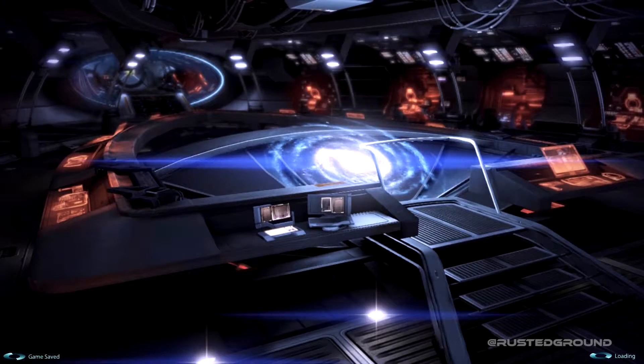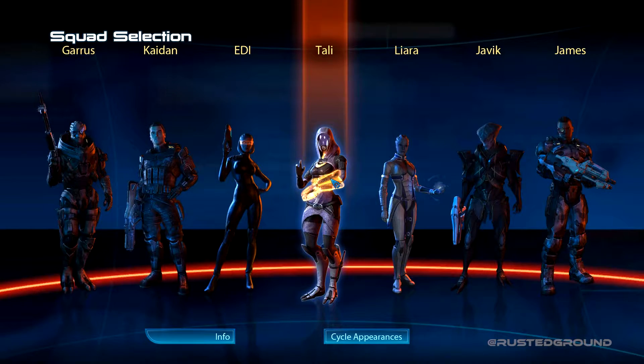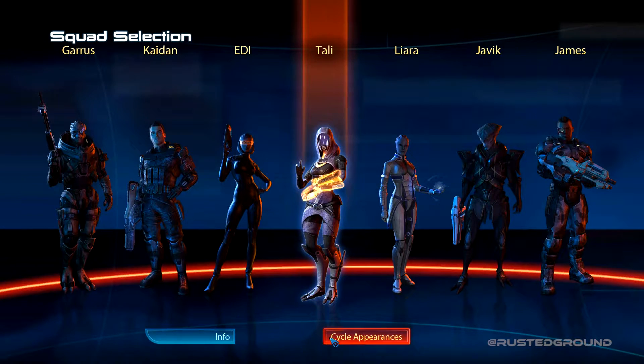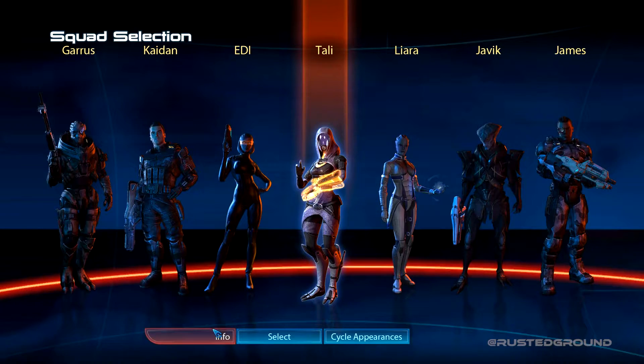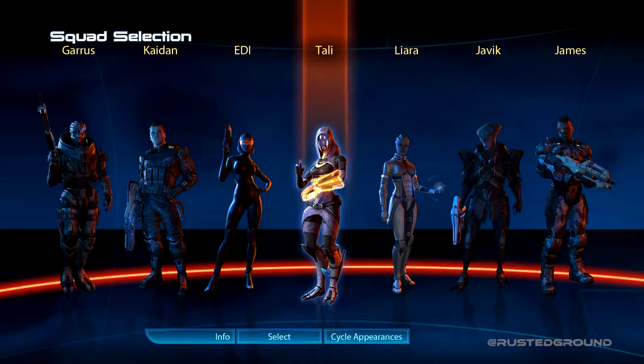Who are we bringing with us? Can we take Tali? Holy crap-aroni — we can take Tali with us. Yes, I want to take Tali. She has Sabotage, Combat Drone, Energy Drain, Defense Drone, and Quarian Machinist. I have no idea what some of these things do, but she has two drones now. Interesting. Yeah, I'm taking Tali.